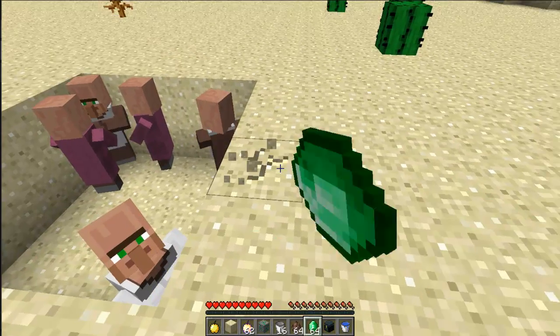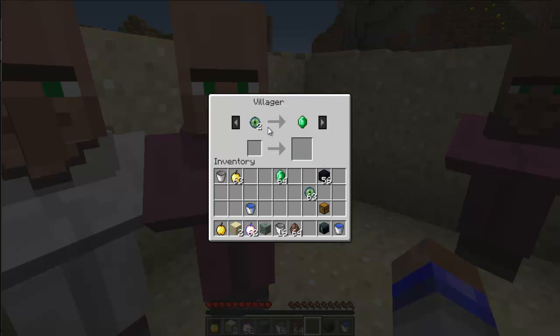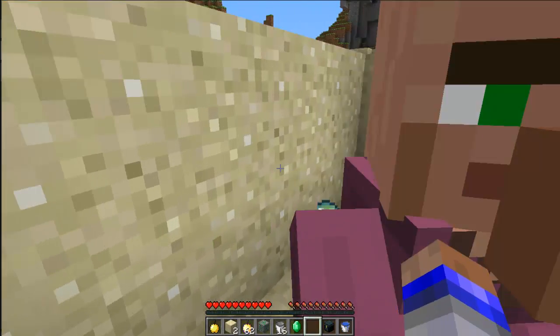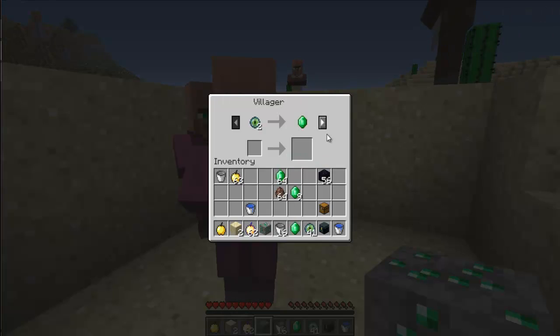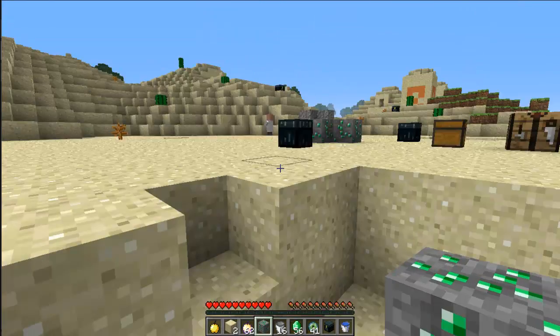You can trade now. Say I'm lacking a specific item — these villager guys, I can trade with them. You just right-click them and look: I can give him 23 paper for one emerald — or two eyes of ender for one emerald. He gave me an emerald, thanks bro. And the more you trade with them, the more options they'll give you. I have more options now — if I give him an emerald, they'll give me glowstone. They'll get these little particles coming off of them when you trade with them a lot, and that'll tell you that you can get more items.